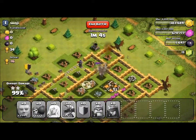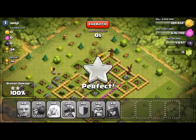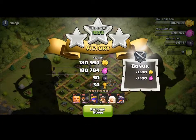Now it's impossible to lose because I've got two dragons, and there we go — 100%, 180,000 gold and elixir, and 34 trophies. That's good.